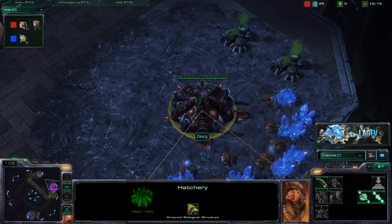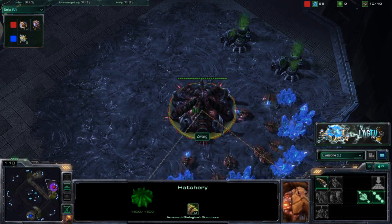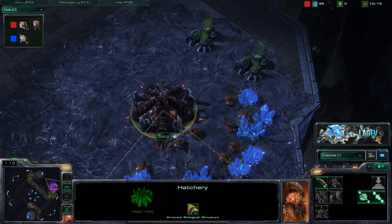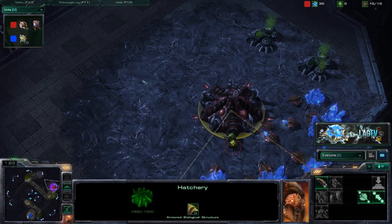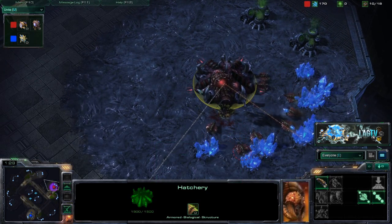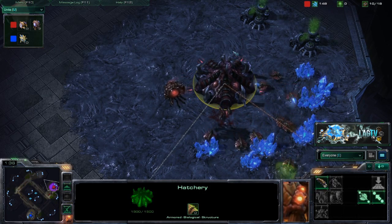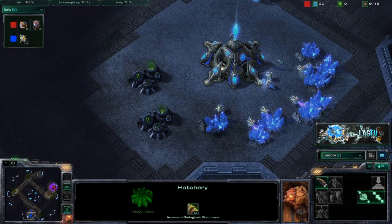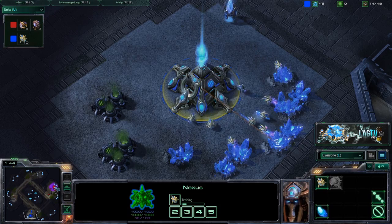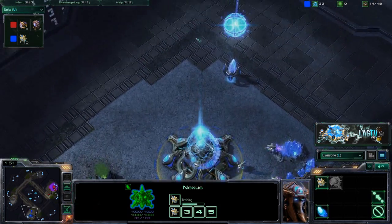Big shoutout to Sin for our timer blocker — that is wicked. Starting in the two o'clock position we've got Zwarg, a red Zerg, and down in the six o'clock position we have Kill Switch. So it is a Zerg versus Protoss match — silver versus gold.